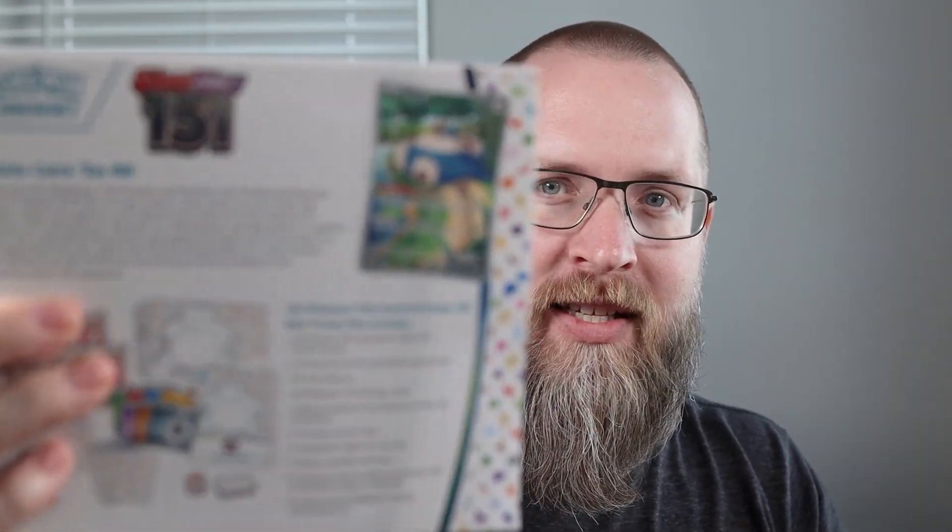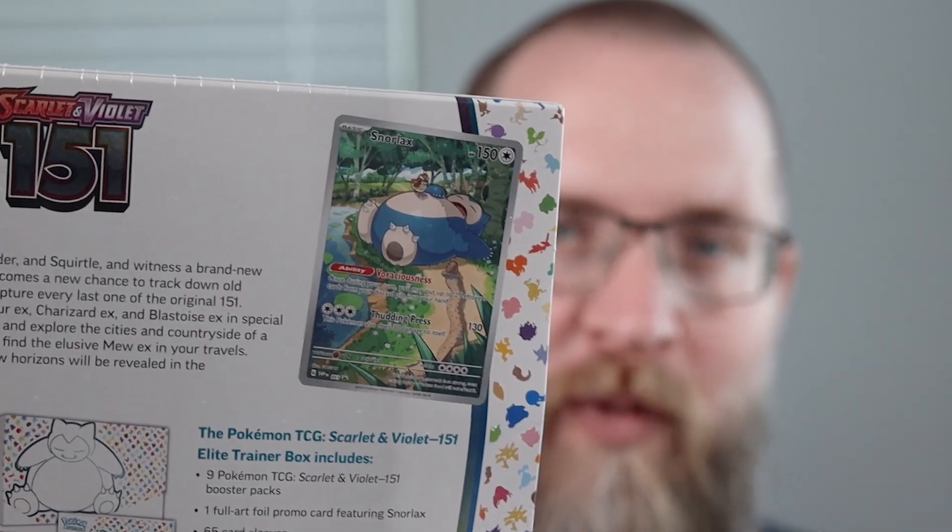Snorlax — it is his time. He is the star today on this ETB. 151 is out now and Snorlax is the promo for the ETB, which is really cool because he is my favorite Pokémon.